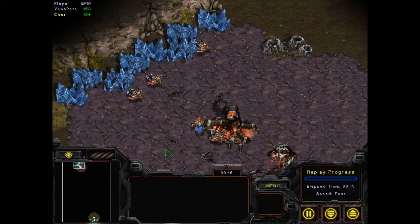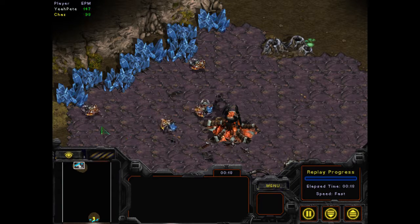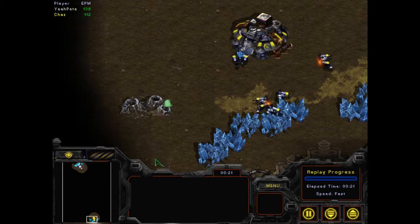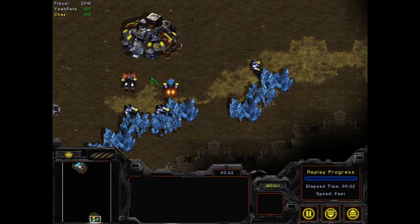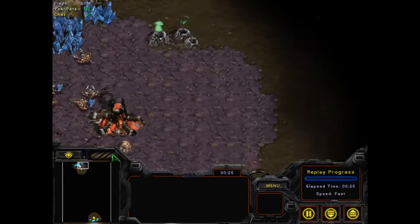Right on the onset as Zerg, what you want to do is every time a drone is done, you're going to have him go on a different mineral. You can see the other guy didn't do that — all his SCVs went to the same mineral.